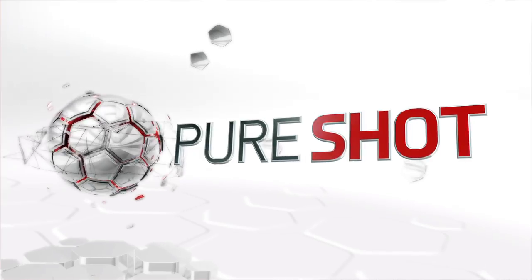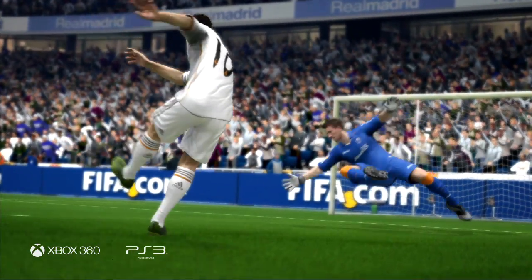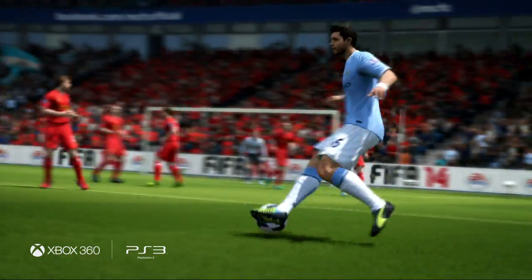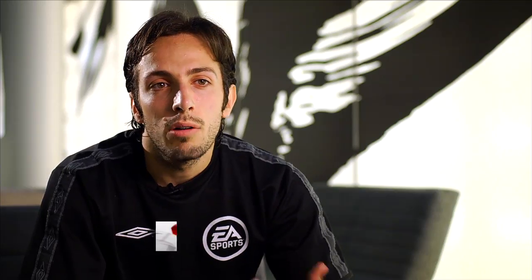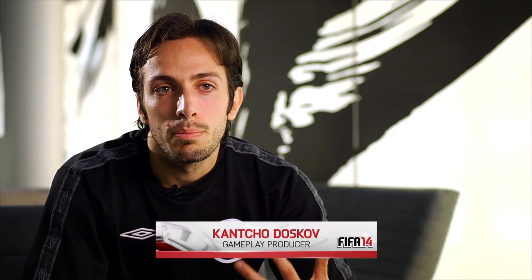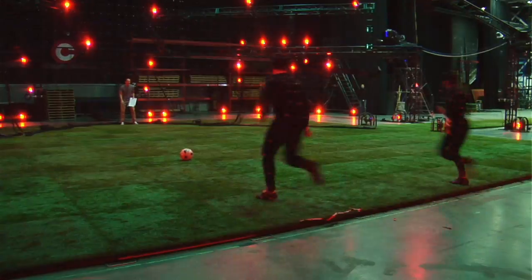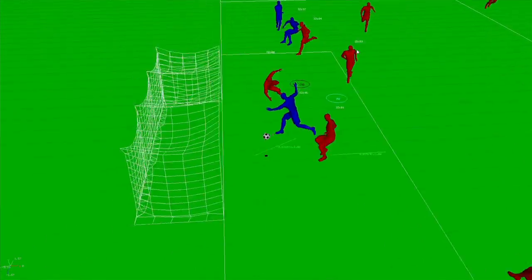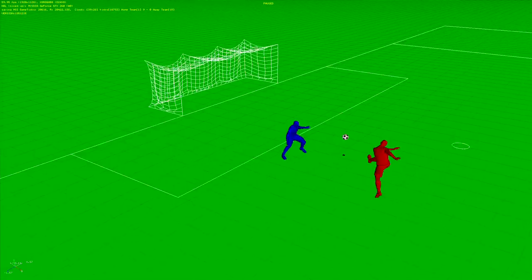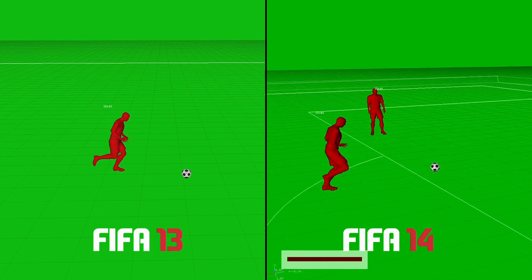Pure shot brings something to the table in 14 that we didn't have in FIFA 13. Players have the intelligence to be able to prepare before they approach the ball and adjust their stride to get a perfect strike. What we wanted to do is replicate how a real footballer shoots a ball and how he adjusts his stride to contact the ball in the most appropriate way. So if I'm a right-footed player, I'm going to make sure that I adjust my angle to the goal so that I can hit it as effectively as possible with my strong foot. And that's what we've added to FIFA 14.